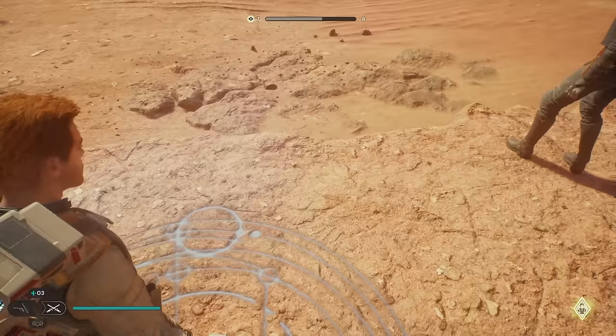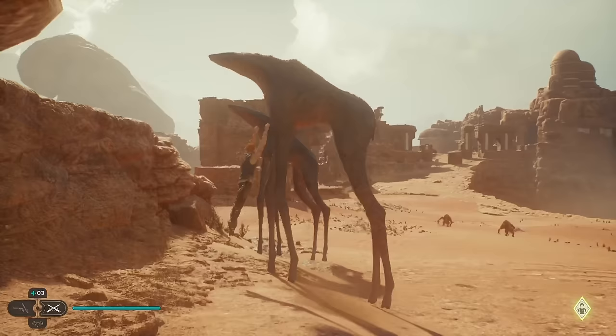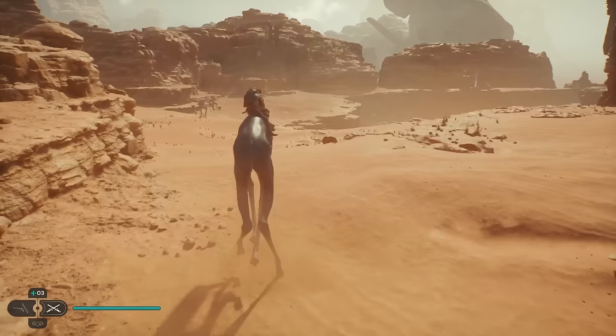We can open the map — it wants us to go more to the left. We can get on to one of these mounts. Let's hope this animal doesn't abandon us. Don't hold a grudge, Kel — it's not you.